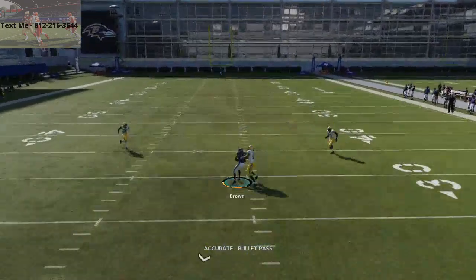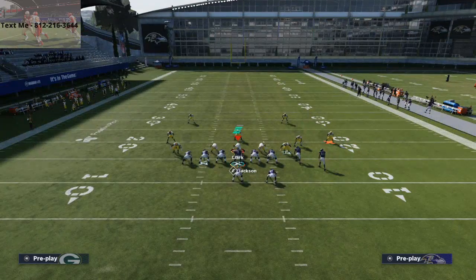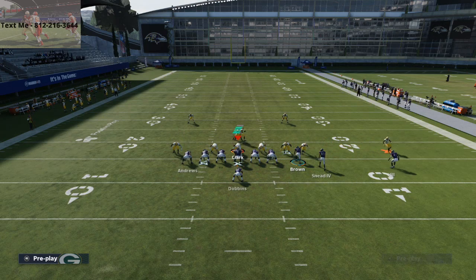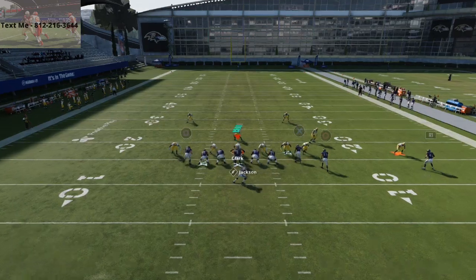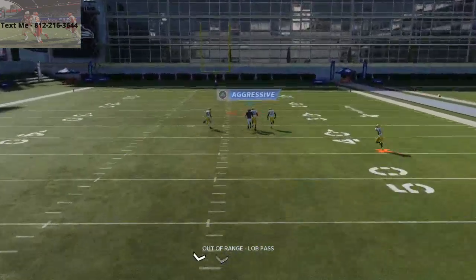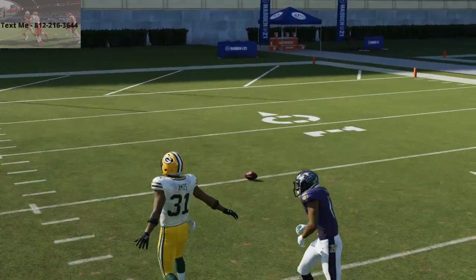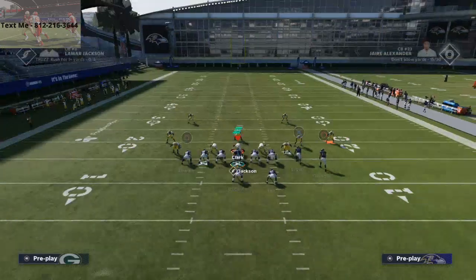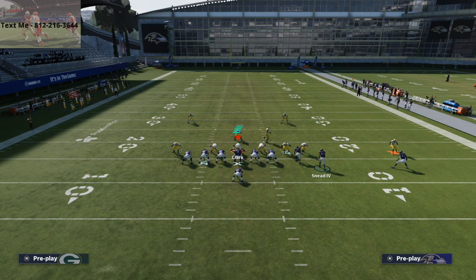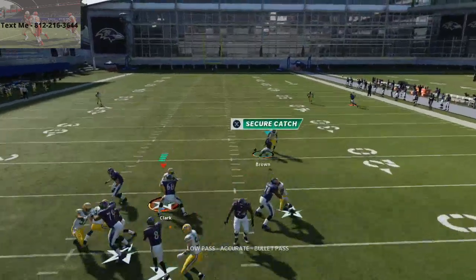Even if they have the deep blue safeties, you're going to be able to just pass this right in the middle and click on and possession-catch it. If they don't have the safeties, you can easily pass-late it or lob it over the top. They're going to be looking for your crossing routes, so sometimes you can just lob this up right over the top of the defense. It just doesn't always get there because the deep blue safeties don't have anything to go to on the outside, which actually makes the route to Justice Hill more powerful. The safety on the right is not going to play Justice Hill — he's going to play the streak most of the time.